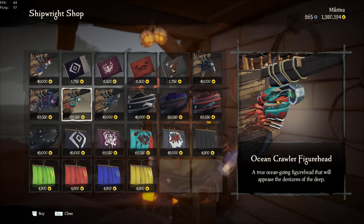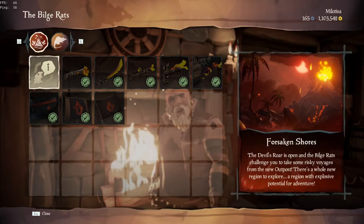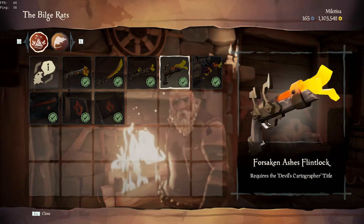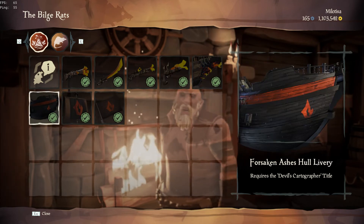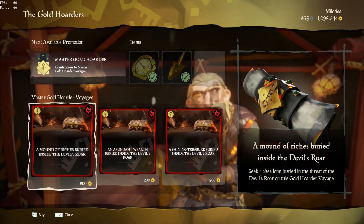You can buy the new cosmetics from the Kraken and the Ocean Crawler. The Forsaken Ashes cosmetics can be bought with blooms you earn by completing commendations. You can only buy the weapons and the ship this week — the other cosmetics will be available later in the event.